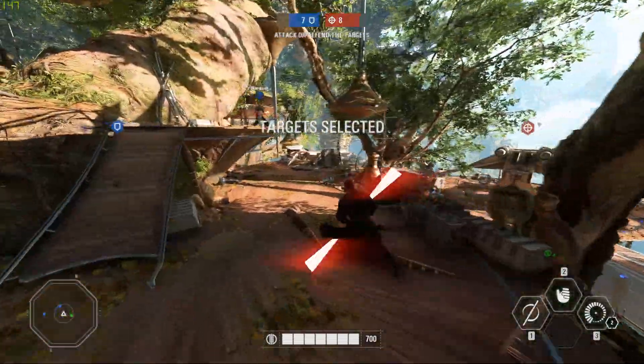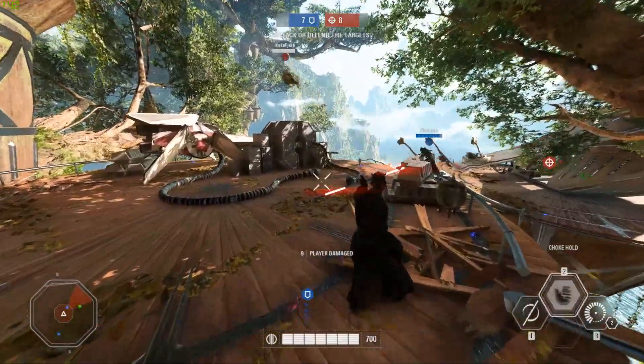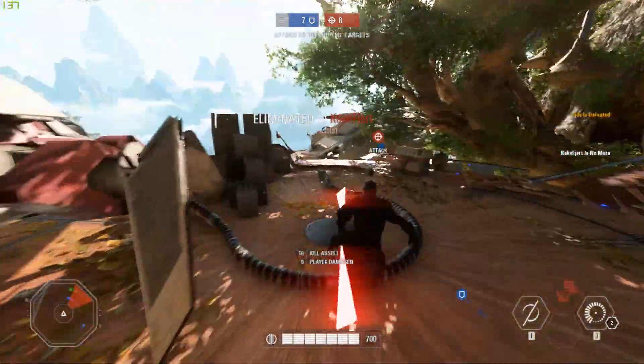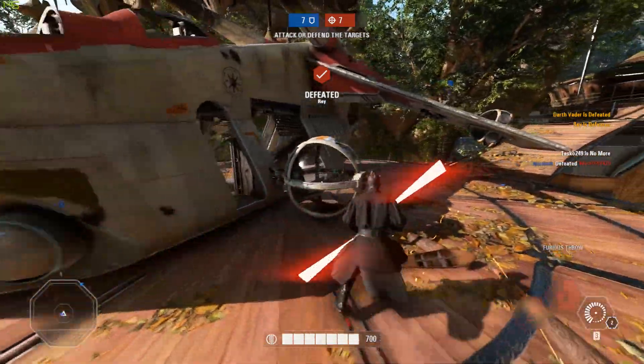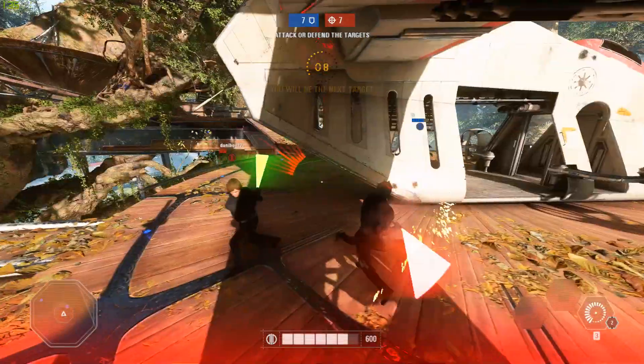One of my favorite things is using the force choke to try and throw people off the map. This worked particularly well on the Kashyyyk platforms map, as there are a lot of places you can throw people off. But you just need to be a little bit careful that you don't use the dash attack on those platforms and fall off the side — that's something I accidentally did a couple of times when I wasn't careful.